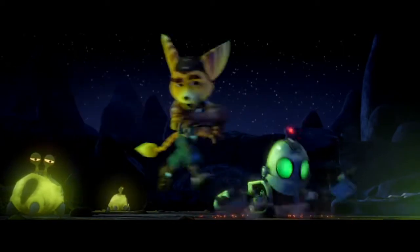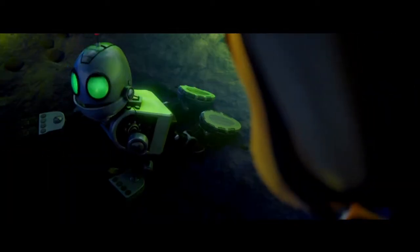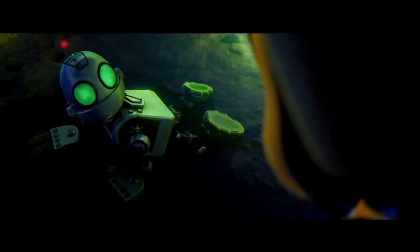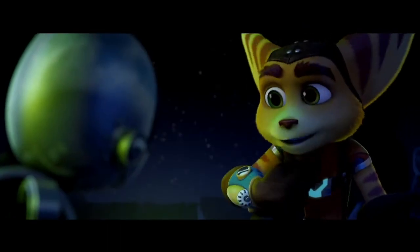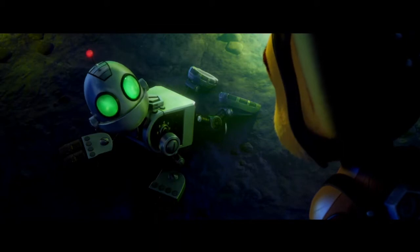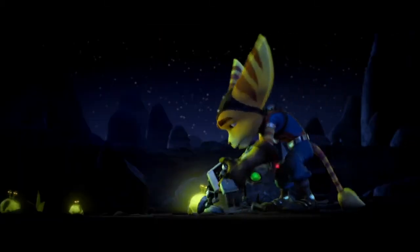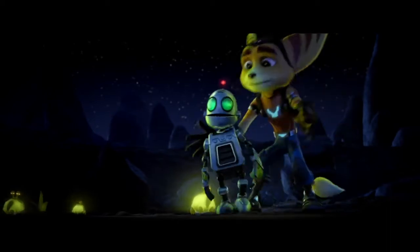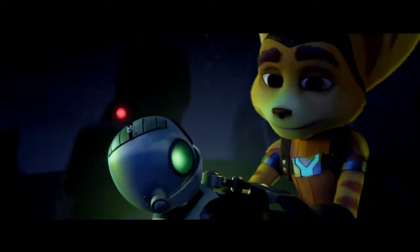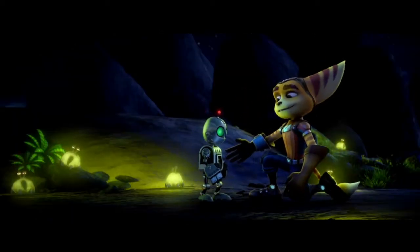Once you meet Clank and have to go all the way back to your garage, the level is completely different from its original form — a completely new level layout. From what I could see, there's this spotlight gimmick with spaceships going around with spotlights, so you have to be stealthy. That was really unique. Most levels have kept the original layout except for Veldin, and you're not escorting Clank this time — you're going back to the garage.